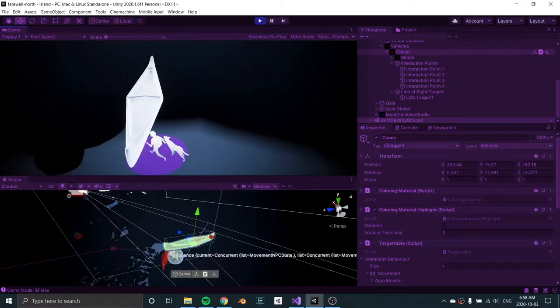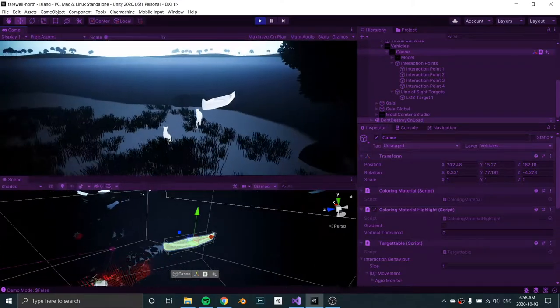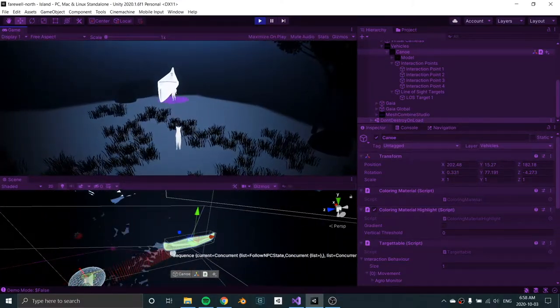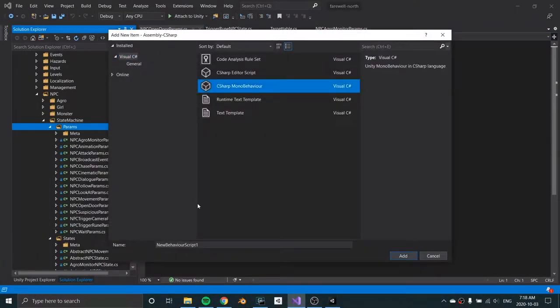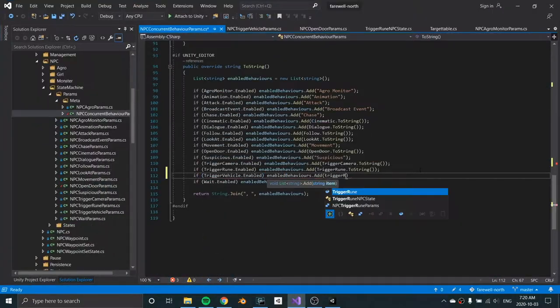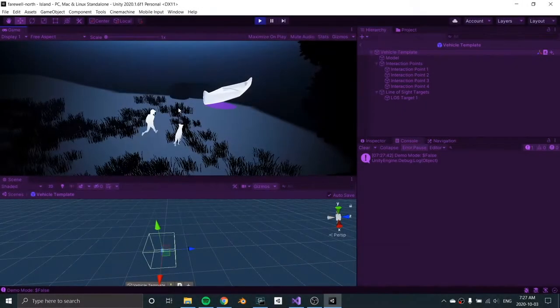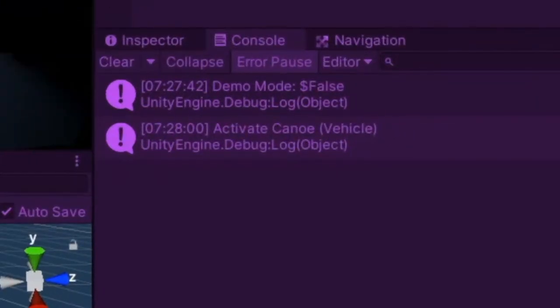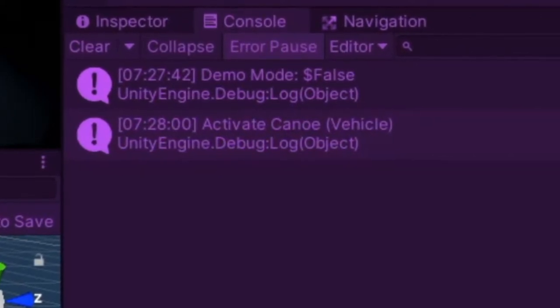The first thing I need to do is make the canoe targetable, and luckily this is just a checkbox — I've got this system kind of built out already. As you can see, the dog barks, the girl runs over to it, but it doesn't actually do anything yet. So I need to write a little bit of code to actually activate it. I've got a whole system for how these interactable objects work with the dog barking and getting the girl's attention. And really quick — bang — it's done. You can see that log message: 'activating canoe.' That means we're good to go.